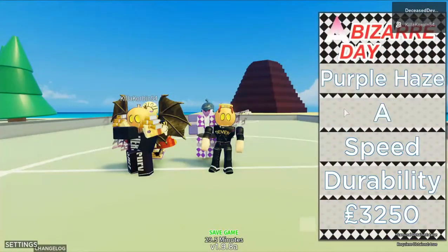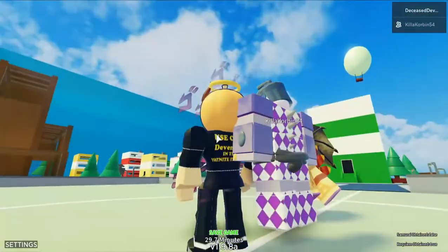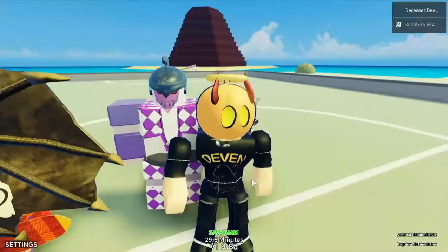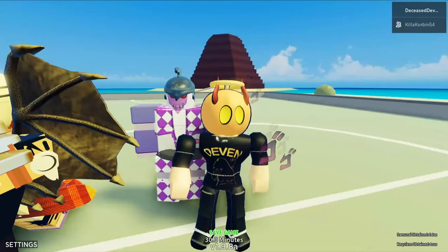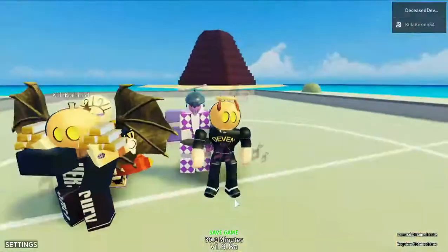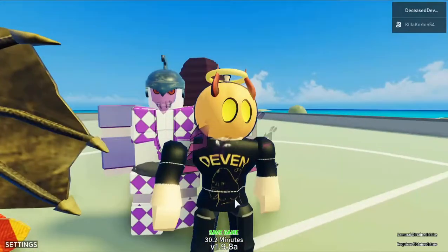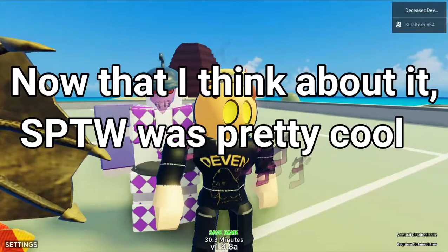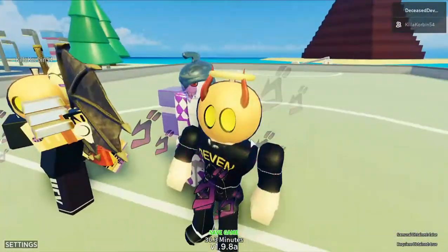Overall, it's a pretty good stand. It has an A in destructive power, a B in speed, but an E in durability, which really does balance it out. The capsule disappearing mechanic is also great for balance — if the capsules didn't disappear, this stand would be way too overpowered. You can get it through the stand arrow; it has about a 4% chance of spawning since it's an A tier. It's not really common, but you have a pretty good chance of finding it. Overall, I think it's the best stand they've added since probably Mr. President or D4C. They haven't added many good stands, but this is definitely one of them. Purple Haze is a great stand and I'm so happy they added it.